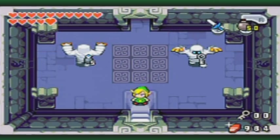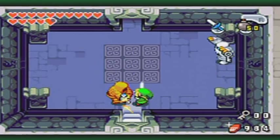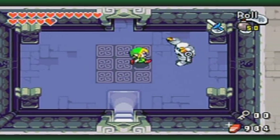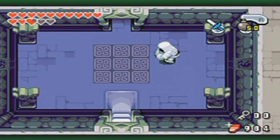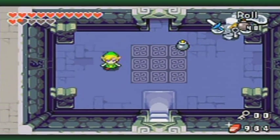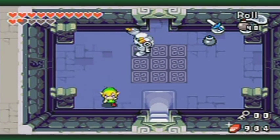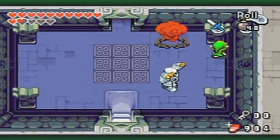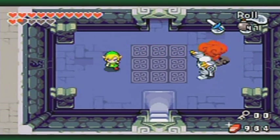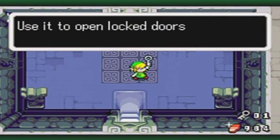Can't we just go somewhere less creepy? Anyway, new enemy right here. It's a Gibdo and they attempt to grab onto you, which takes off a lot of HP. It's definitely a good idea to defeat them from a distance if at all possible. Remote bombs are so handy.